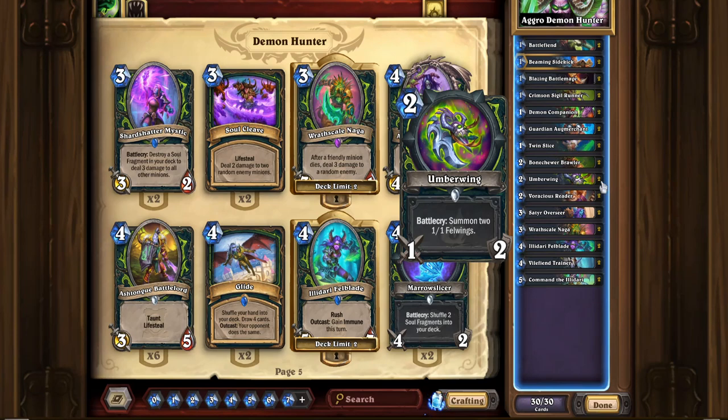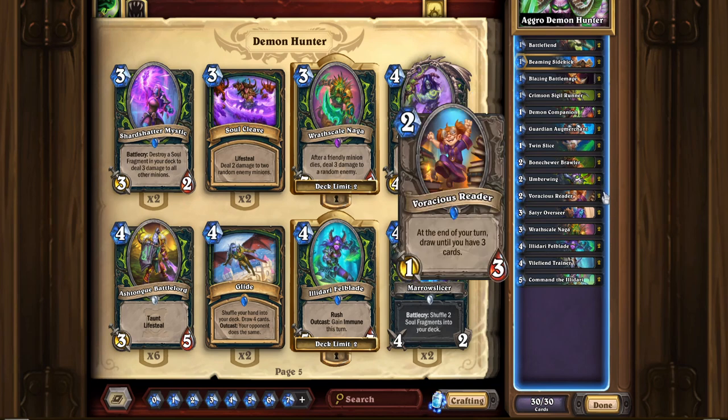Umberwing — it gives you extra attacks that you can use with Battlefiend without paying extra mana. If you play this on turn 2, it's an obvious follow-up and gets you extra 1/1s. Just a solid card all around. And then Voracious Reader — I didn't keep Skull of Gul'dan, but I did keep Voracious Reader. This is an important card to keep alive. Those taunts I was mentioning, basically Bone Chewer Brawler and if you get lucky with Demon Companion, help to keep Voracious Reader alive. At the end of your turn, draw until you have 3 cards. This deck doesn't revolve around getting card draw, but if you happen to go low on cards and have Voracious Reader in hand, it's going to be really good. You're trying to finish your opponent off before you run out of cards, so that's why I don't rely on Skull of Gul'dan — you just go all in.